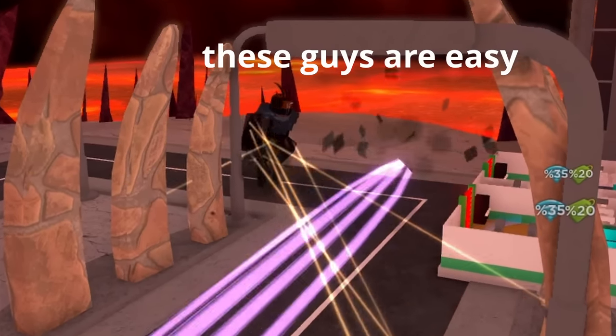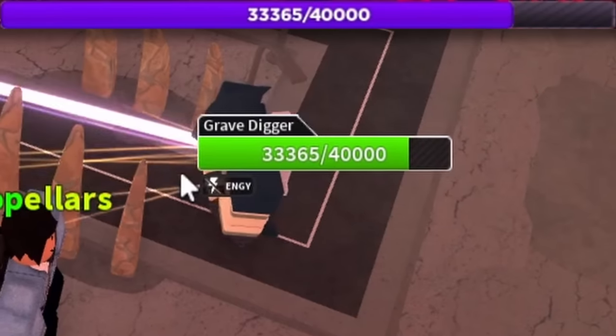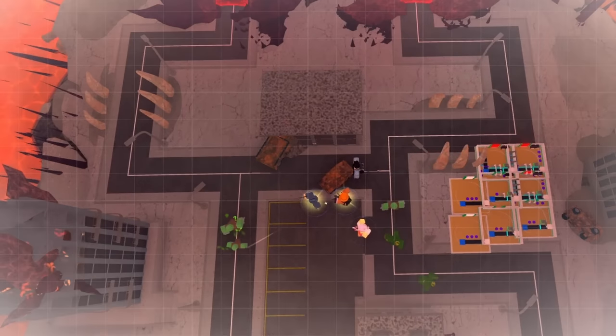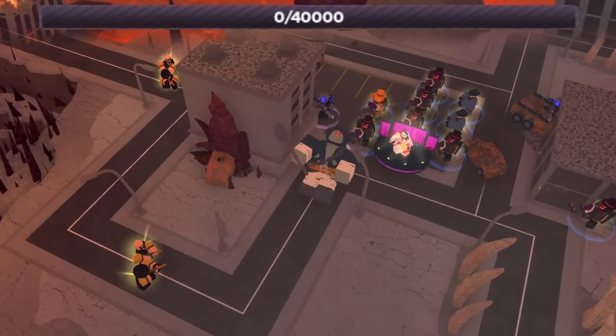Luckily that was about as scary as it got. As I placed more towers over the next waves, I comfortably got to wave 30. The path layout here is ideal, as the two paths intersect early and have a gap in between perfect for placing towers, which made the final boss very easy.